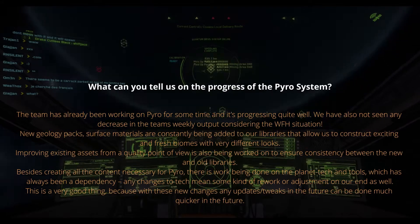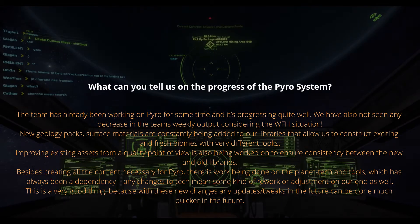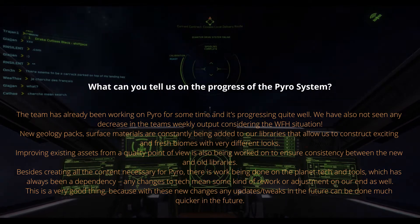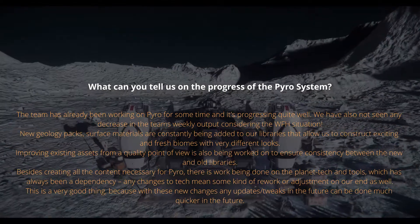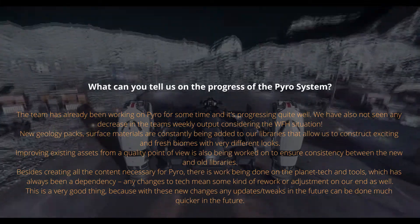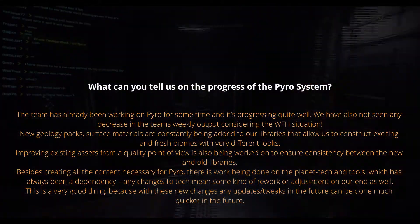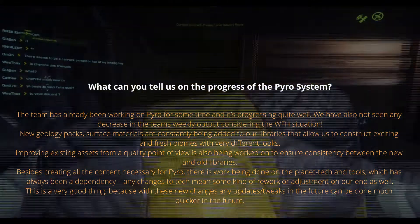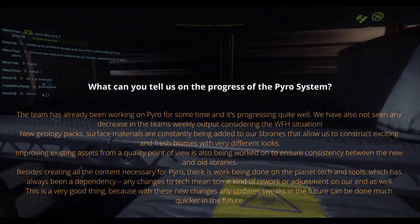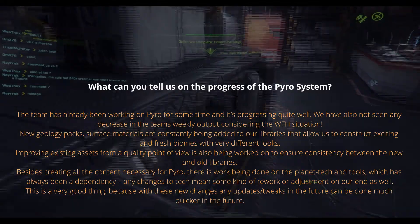What can you tell us on the progress of the Pyro system? The team has already been working on Pyro for some time and it's progressing quite well. We have also seen no decrease in the team's weekly output considering the working from home situation. New geology packs and surface materials are consistently being added to our libraries, allowing us to construct exciting and fresh biomes with very different looks. Improving existing assets from a quality point of view is also being worked on to ensure consistency between new and old libraries. There is work being done on the planet tech tools, which has always been a dependency — any changes to tech means some rework on our end, but these new changes mean future updates can be done much quicker.